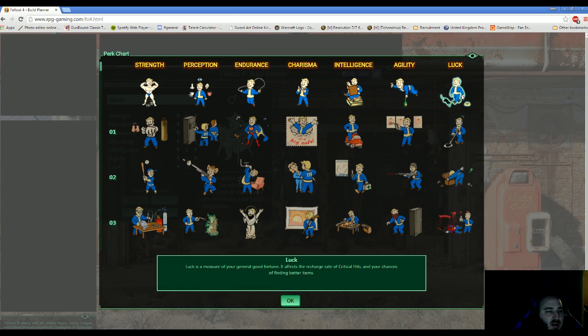Lastly we've got Luck — basically your ability to find hidden wealth, land critical shots, and other interesting effects. The first perk means we'll find more bottle caps in containers. The second means we'll find more munitions, which is great for all those automatic weapons we'll be firing. And lastly, Bloody Mess — just so cool I couldn't pass it up. You get 5% bonus damage and enemies will sometimes explode into gory red paste. Had to pick that up.